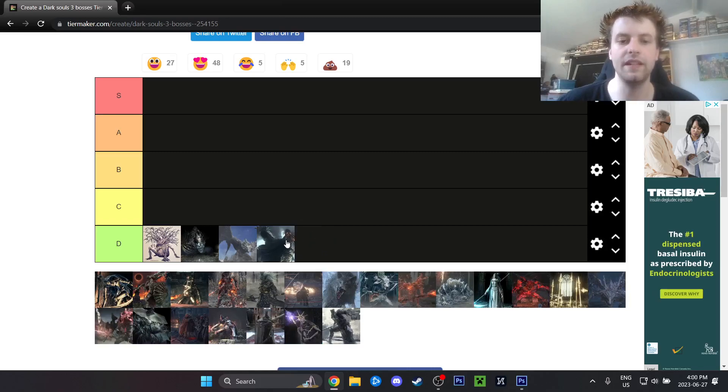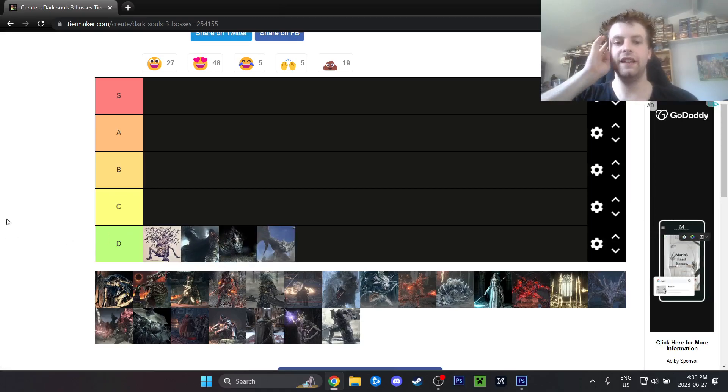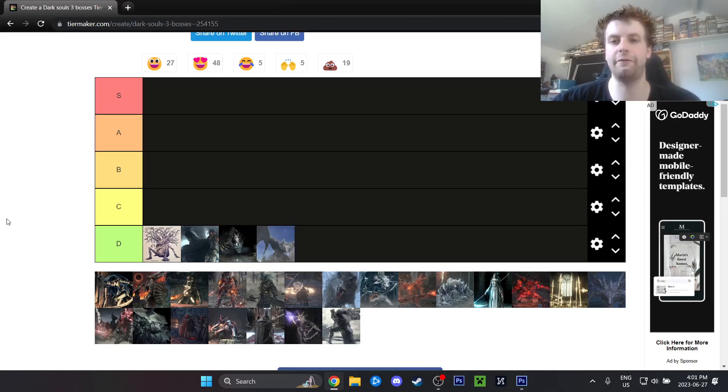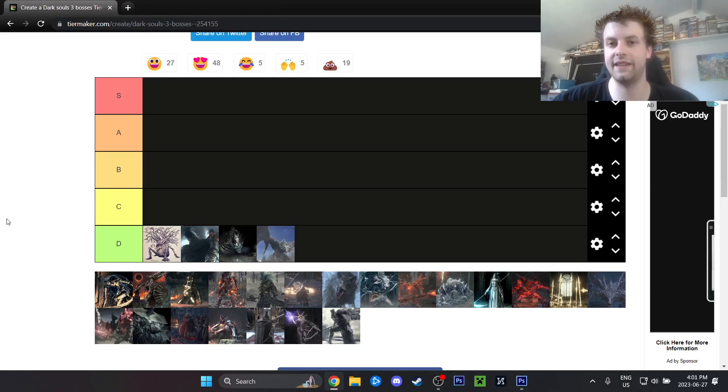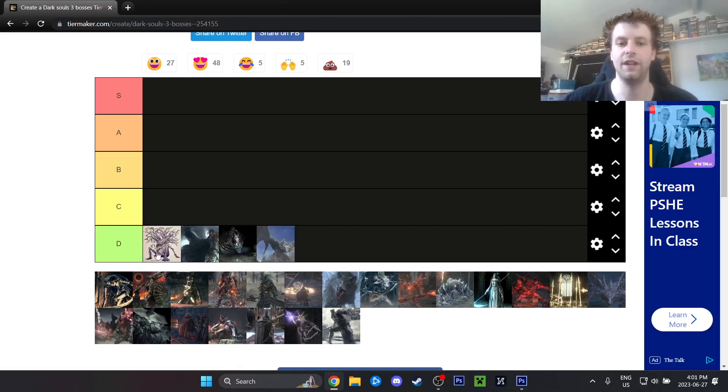We have Yhorm the Giant, who's going to be D-tier as well. Yhorm is another gimmick fight — you use the Storm Ruler from Demon's Souls and kill him in about five attacks. You do have to dodge here and there, but there's a pretty set strategy: make sure when you're locking onto him that you're aiming at the head specifically, which will stun him for longer. You also don't want to double attack — let him get back up and then hit him to re-stun. Yhorm is so easy you could practically do it at soul level one.